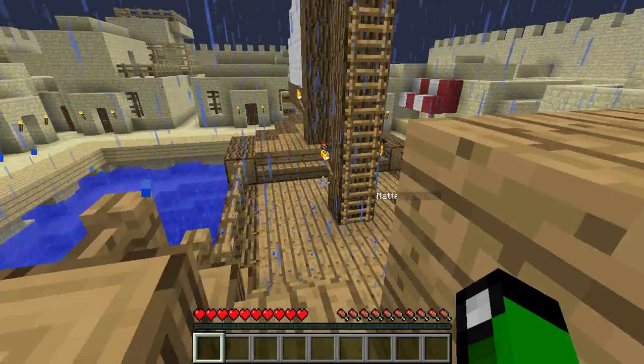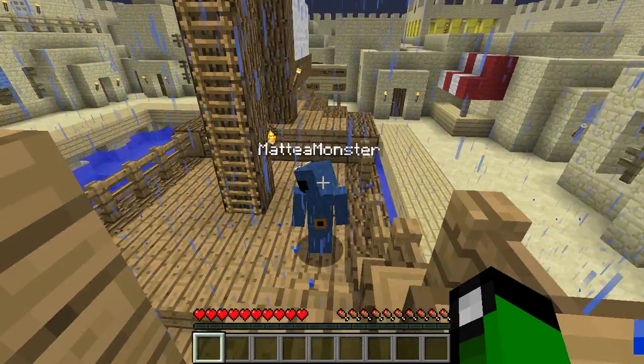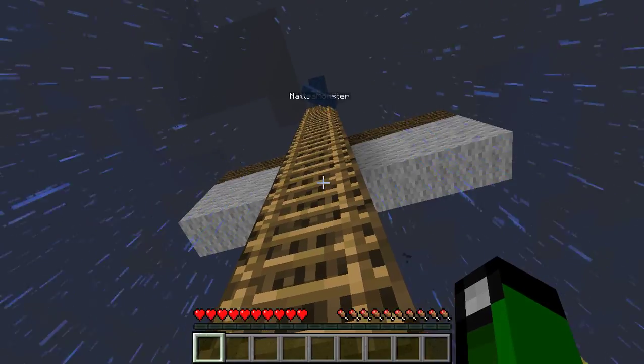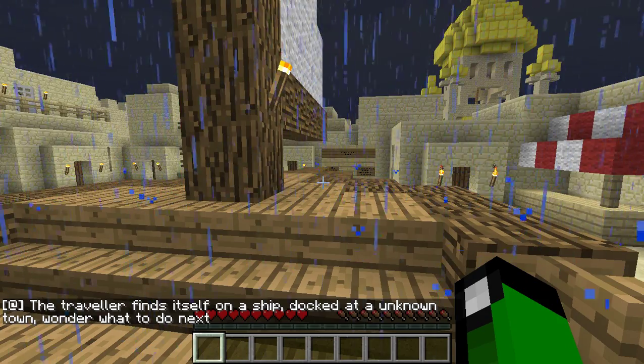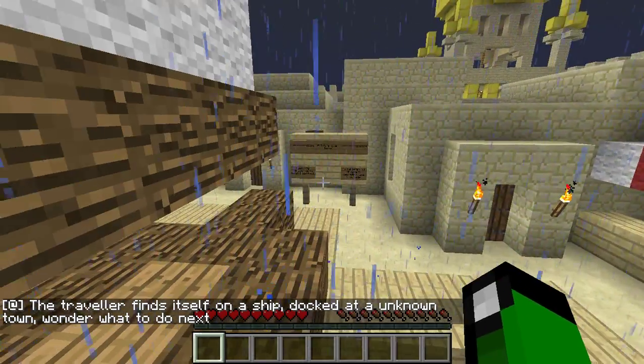This place looks really cool. We're on, like, a boat here. That's kind of cool. Is there anything interesting in this boat? I'm gonna look up this ladder. There's nothing here. It's kind of boring. But there's a little staircase that has an invisible block right here. I wonder what to do next. That's annoying.